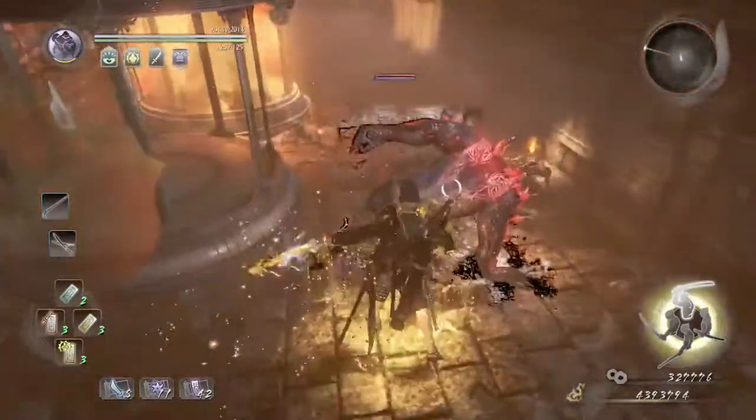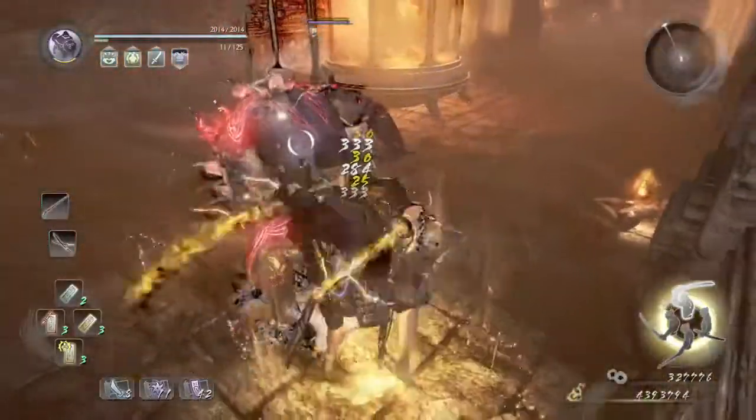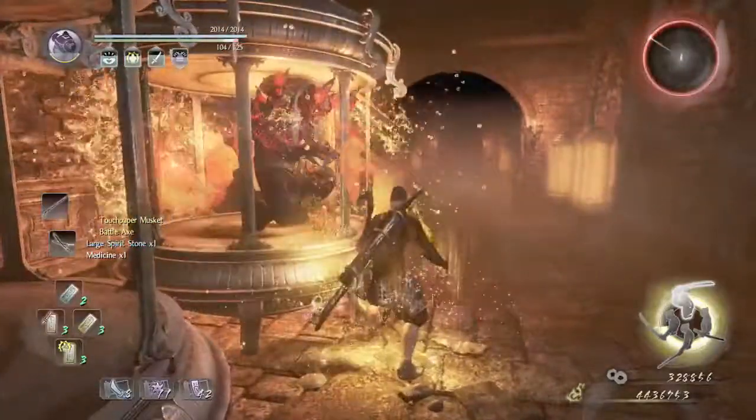There are two Yokai in these containers. We're going to wake one up by hitting the container and having him pop out. Then just dodge the attack and attack him. I was low on stamina. Then you just repeat the same way with the next Yokai.